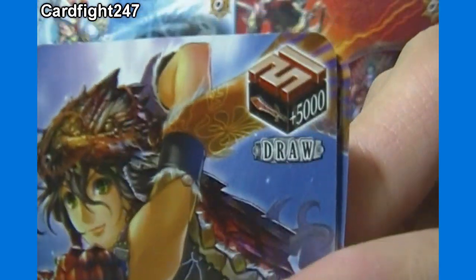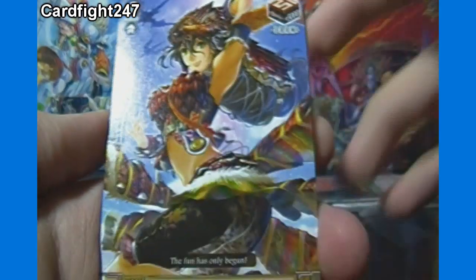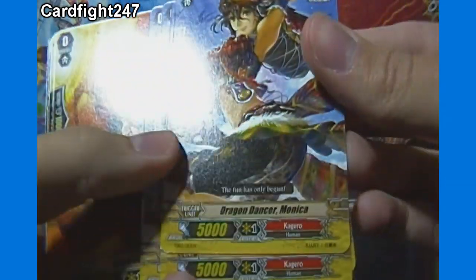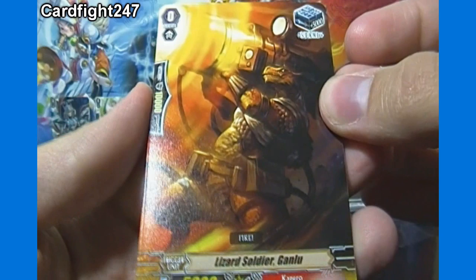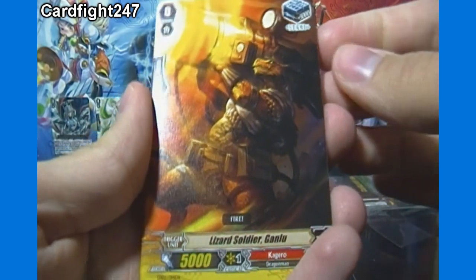Here's one with a Draw trigger — gives you plus 5,000 and lets you draw a card. 5,000 Shield, 5,000 Power, Grade 0. Got 4 of that — Dragon Dancer Monica. And then we got a plus 5,000 Stand Trigger, Grade 0, 10,000 Shield, 5,000 Power — Lizard Soldier Ganlu — 4 of that as well.